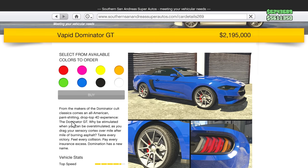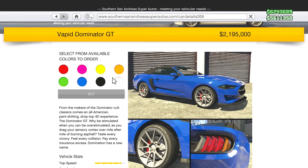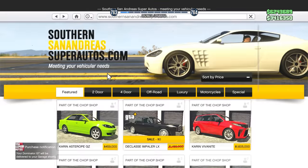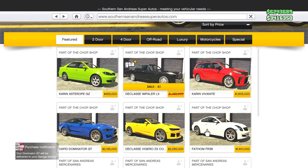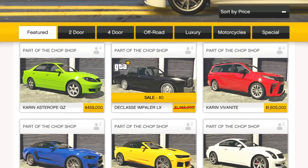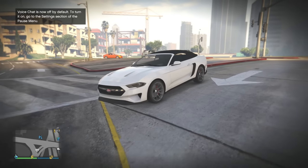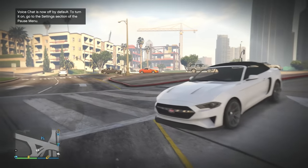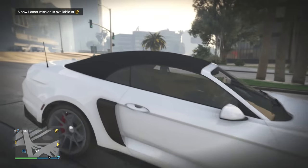They've actually updated the Mustang — it looks so similar and realistic. 2.2 million is a crazy price tag, but wow — okay, buying it. Then comes the realization that I might not have enough money for this DLC. The car is called the Dominator GT — there's also a Dominator GTX with a different kit, but this one is the one that looks literally realistic.